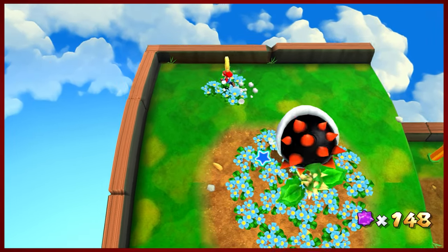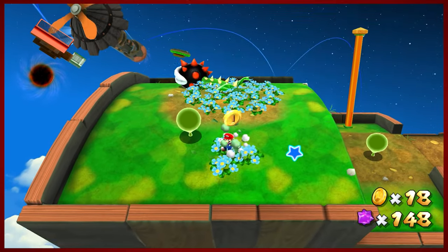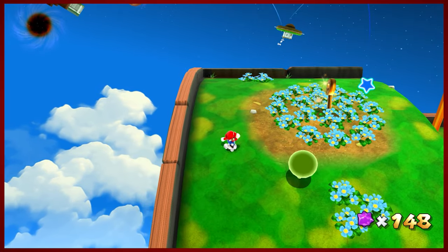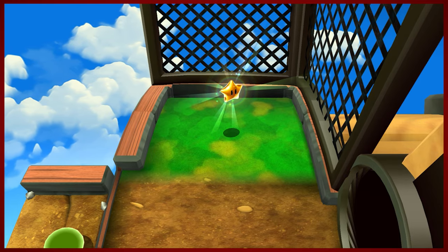I'm gonna try to be careful here. We've got a spiky piranha — you can't bop this one on the head. So instead you gotta hit the shaft with your ball. Get that key. Star unlocked — star get.